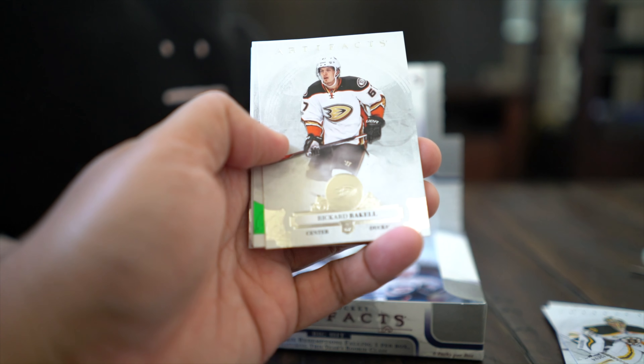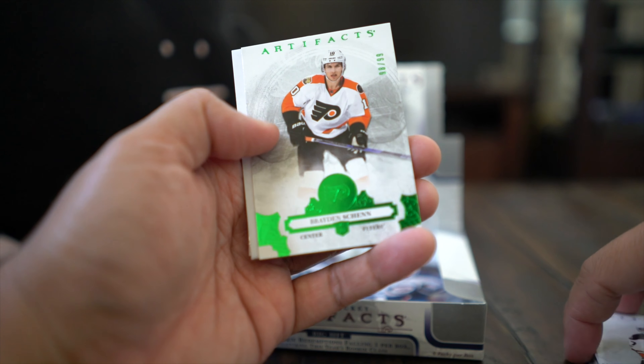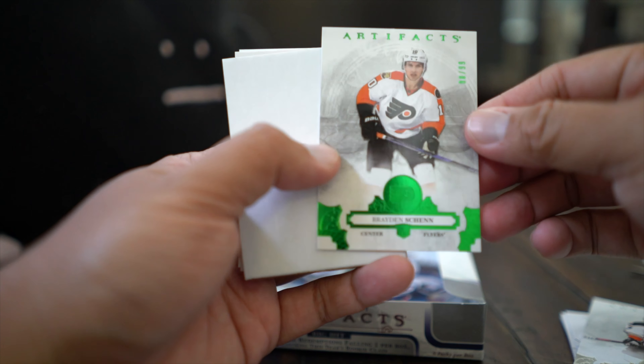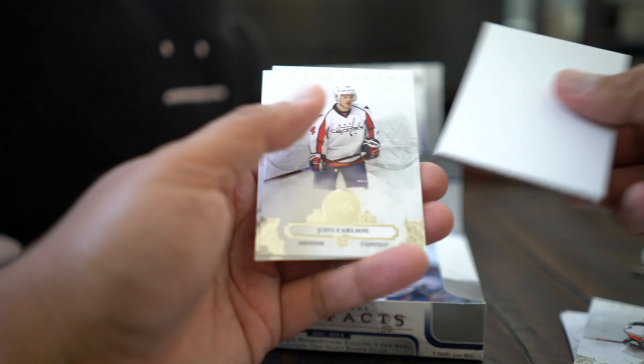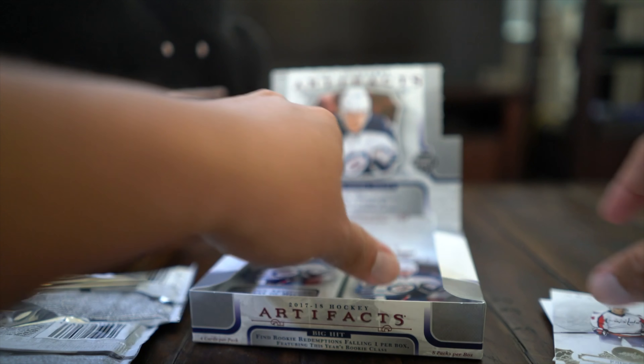Next up, Rickard Rakell base, Brayden Schenn numbered to just 99 on this one — green foil, so not a green background but green foil for this particular card. We got really big base cards: Ekblad and John Carlson.